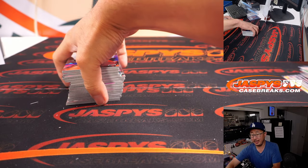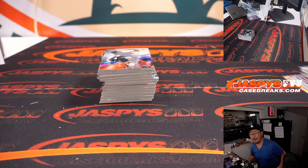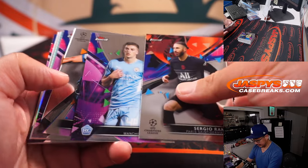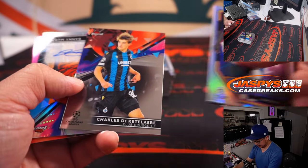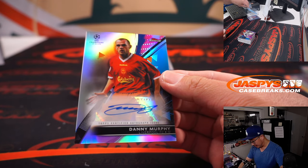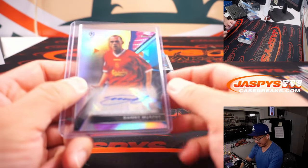Tradiac is a Borussia Dortmund supporter — they signed a lot of players this season, so they were pretty active. Next auto is Danny Murphy — old Liverpool player Danny Murphy. Those old Carlsberg shirts were pretty sharp back in the day, the old Crown Paint and Carlsberg logos are pretty classic.